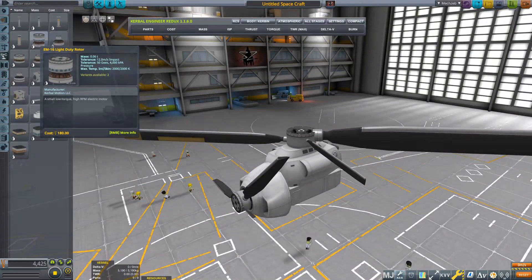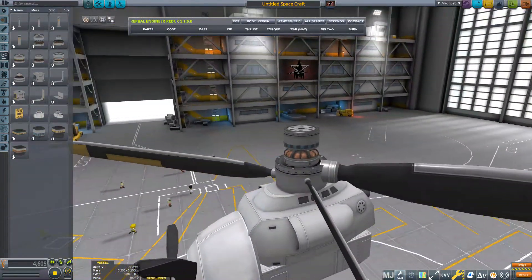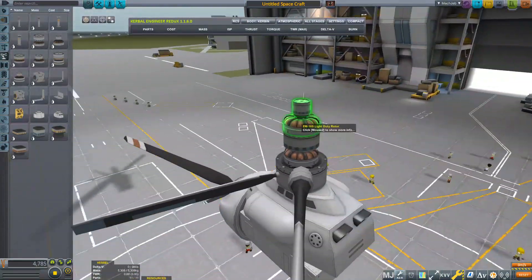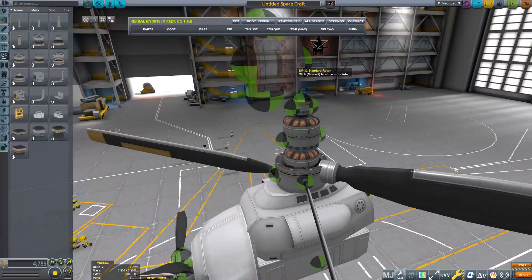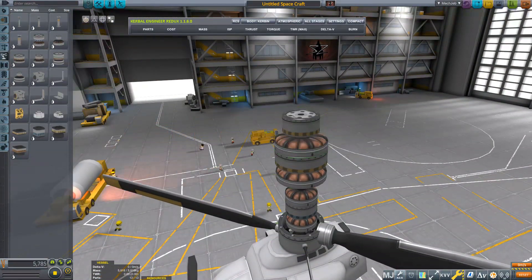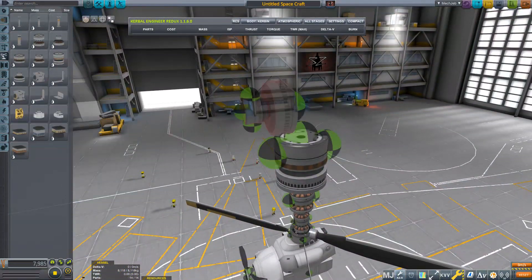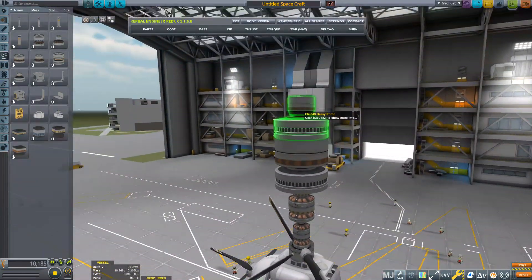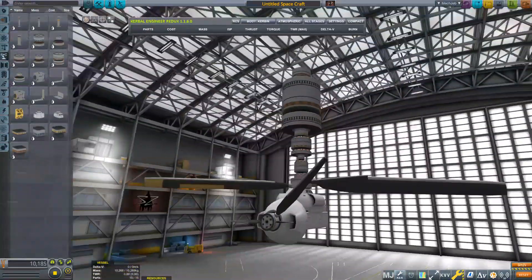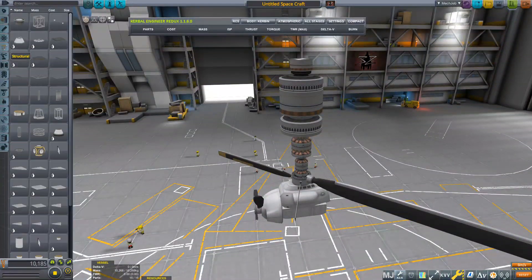Speaking of these motors, there have been some changes. There is the usual light duty motor and then a variant with a smaller rotor head. Same with the standard rotor and its new variant, and then also for the heavy rotor — it also got a variant with a smaller head. So these are the new parts you get with this update.